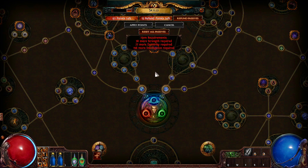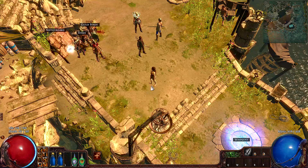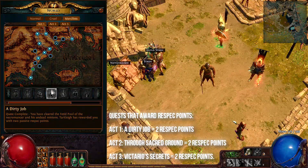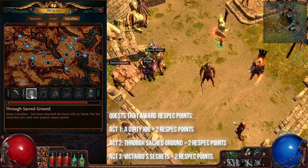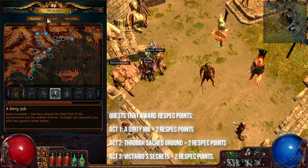So if you don't have a full passive reset, what are you going to do if you have misplaced a few skill points, overleveled a certain gem, or maybe even chosen the wrong bandit quest reward? Let's start with the skill points. By completing certain quests in Path of Exile you will be awarded either 1 or 2 passive respec points. These quests are: A Dirty Job in Act 1 which grants 2 respec points, Through Sacred Ground in Act 2 which grants another 2 respec points, and Victario's Secrets in Act 3 which grants 2 respec points and a skill point. These quests can all be completed once on each difficulty for a total of 18 respec points.